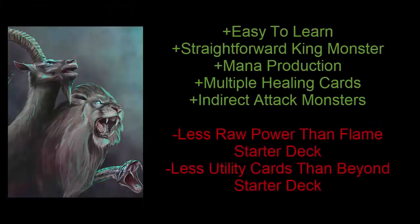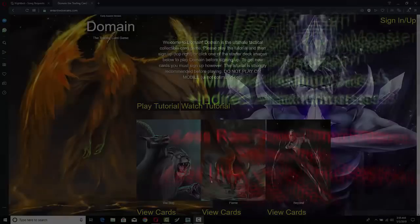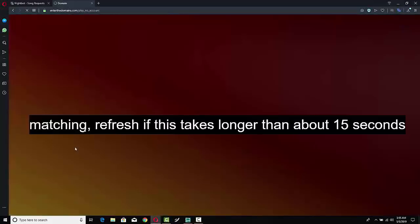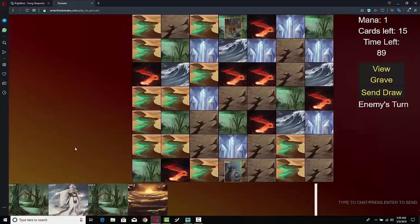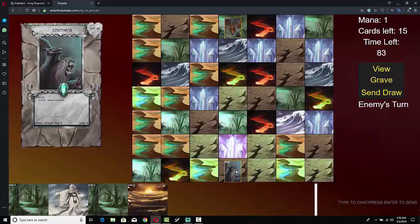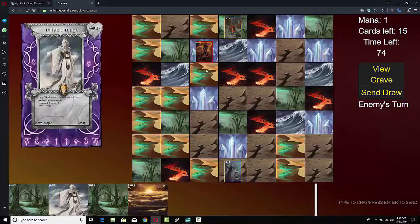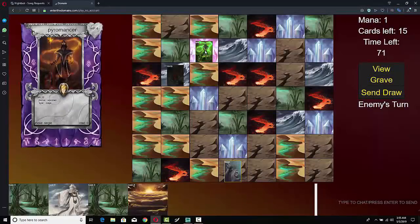Now that you know what's inside the Bog starter deck and some of the synergies, let's jump into a game against my buddy Ruben. It's not hyperbole to say Ruben is probably one of the best Domain players on the planet — he knows this game in and out. I'm playing the Bog and he's playing the Flame starter deck. The game decides he goes first, with his Taurus Dragon king on the field.